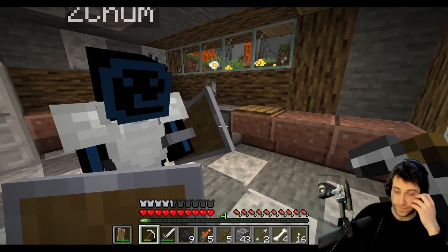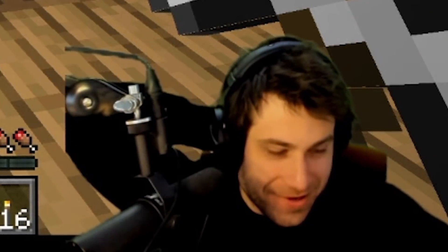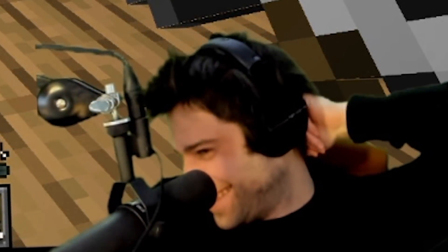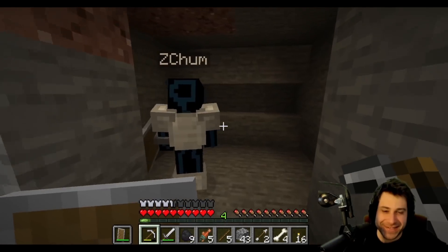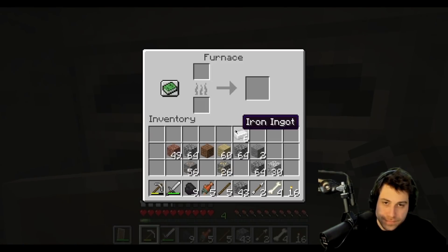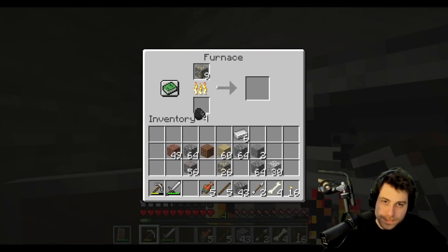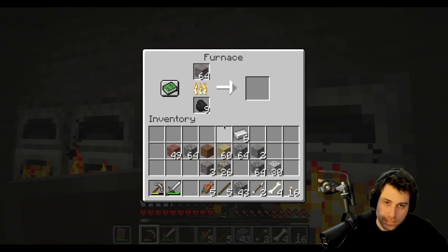They plan to build a dedicated smelting area. ZChum jokes that Tarkov makes Aqua look ugly but Minecraft is the 'Florida of gaming' — nice and relaxing. They start filling the furnaces with iron and gold.